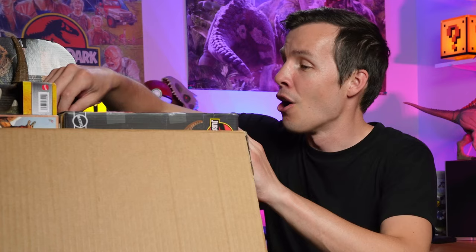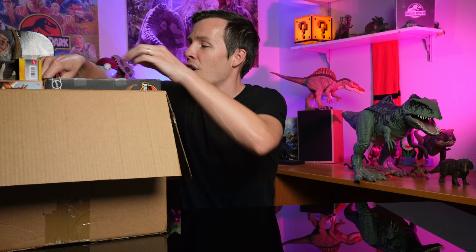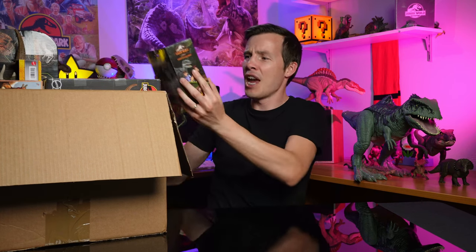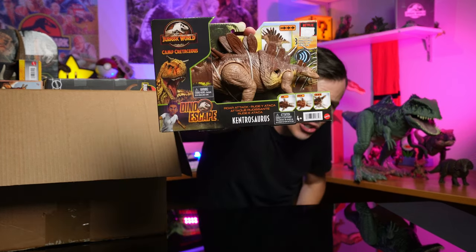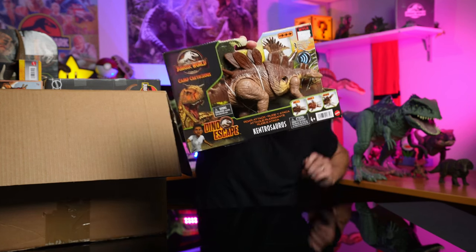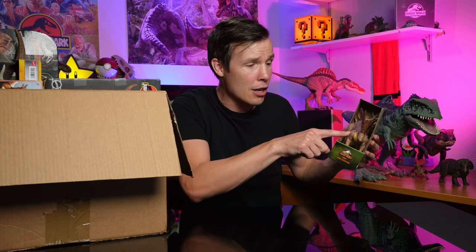Colossal box of dinosaurs. Let's go with this guy — the Kentrosaurus Jurassic World Camp Cretaceous Dinosaur Escape. Look at that. That looks epic. I don't have one of them in the collection yet. I've got a couple of Stegosauruses — a Papo — but this will be fantastic. It looks like it roars as well and it's got some horns you can click in. That's going to be epic.